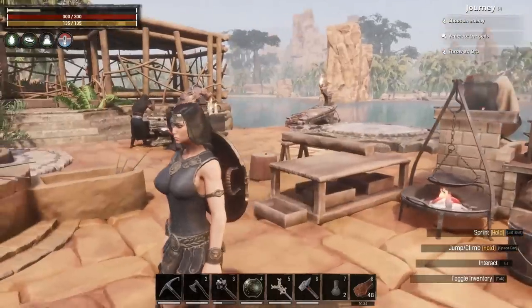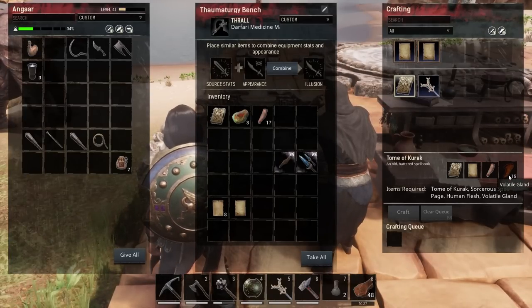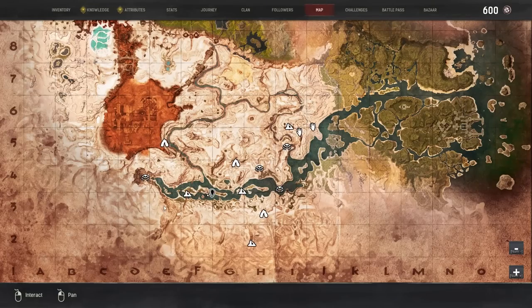Moving on to this episode — the next thing we need to upgrade our spellbook is Volatile Glands. Volatile Glands do drop off Fire Imps along Noob River, but they're a pretty rare spawn and even if you get one, you'll be lucky if they drop one. On the test live server I spent quite a lot of time trying to farm them and it's just not worth it. Instead we're going to head up to this part of the river and get the Salamanders up there, because they drop quite a lot of Volatile Glands. We'll probably only have to kill one or two to get enough.